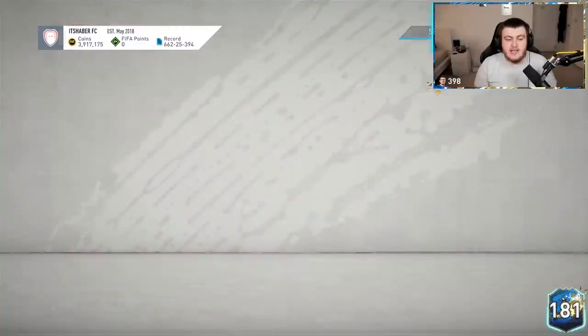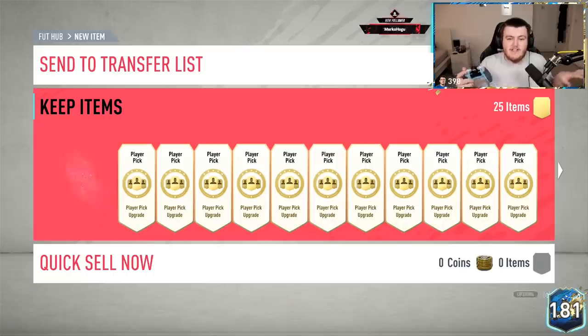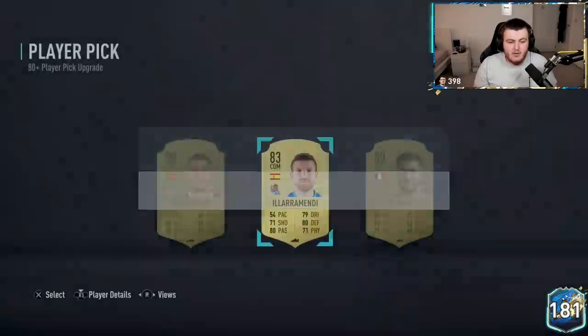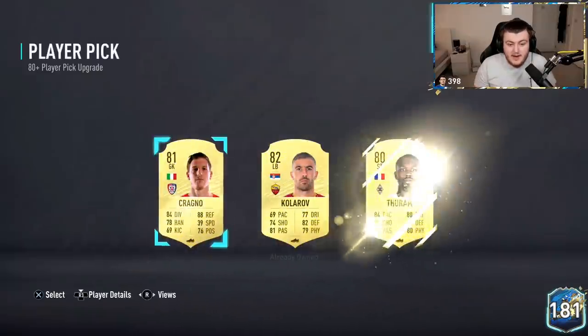I've got 25 player picks and 9 81 plus packs. Let's just see if we can get a blue. The player picks work the same way the Bundesliga did — you can see if it's a blue before it fully opens, you do see the little outline of the blue. We're going to take Lira Mendy and just swap him at the end, but hopefully we can get some blues. We just packed Chesney in one of these, so if we can continue on this scale, I'll be very excited.